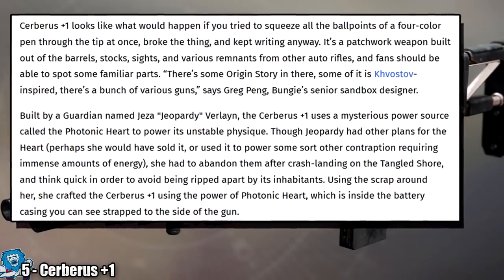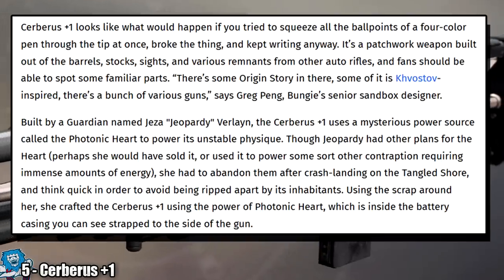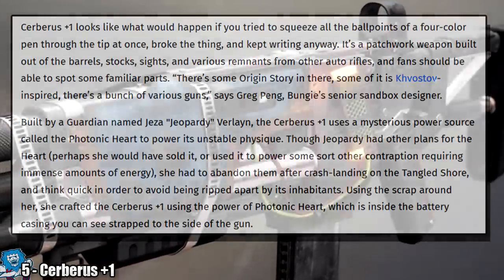There's some origin story in there. Some of it is Kvastov inspired, that classic auto rifle from D1. There's a bunch of various guns, says Greg Peng, Bungie's senior sandbox designer. Built by a guardian named Jeza Geopardi Valene, the Cerberus Plus One uses a mysterious power source called the Photonic Heart to power its unstable physique. Though Geopardi had other plans for the heart — perhaps she would have sold it or used it to power some other contraption requiring immense amounts of energy — she had to abandon them after crash landing on the Tangled Shore, and had to think quick in order to avoid being ripped apart by its inhabitants. Using the scrap around her, she crafted the Cerberus Plus One, using the power of the Photonic Heart, which is inside the battery casing you can see strapped on the side of the gun.